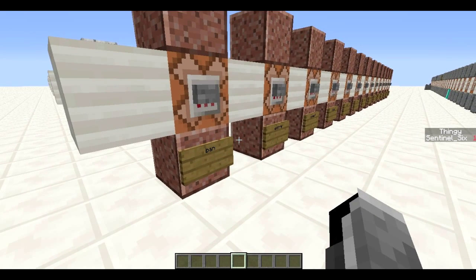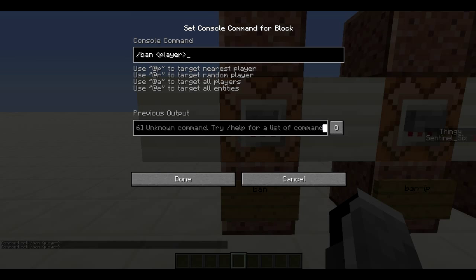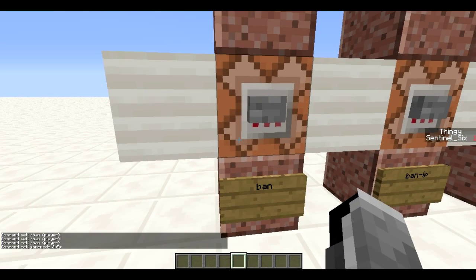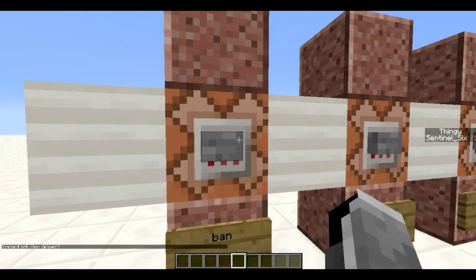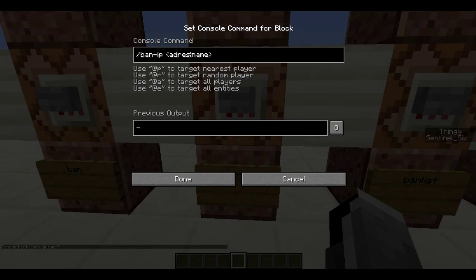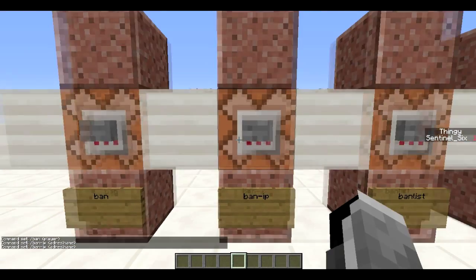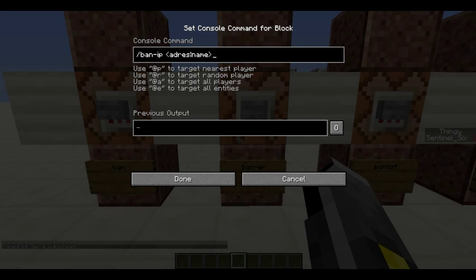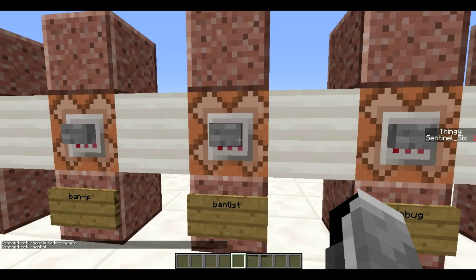We're gonna start with slash ban — one that I think everybody knows. You basically just do slash ban and then the player name. I have slash in the command blocks here, which I don't have in the other tutorials because these are server commands — you can execute them from chat mostly. You can also do ban-ip, which will ban the entire IP so nobody from that computer can access the server. Then there's ban-list, which displays which players you've banned.